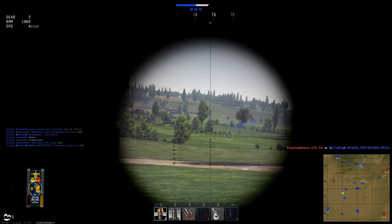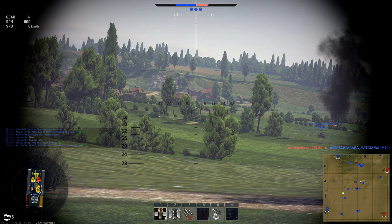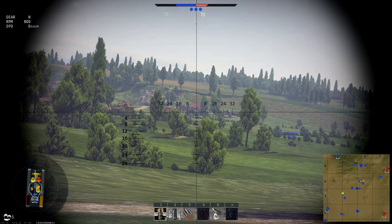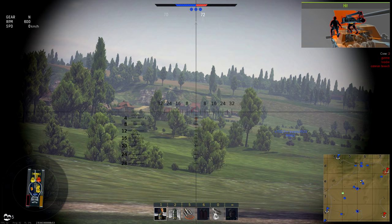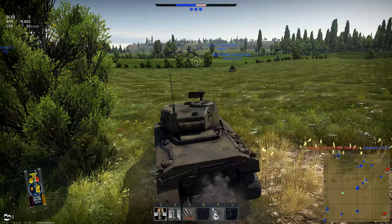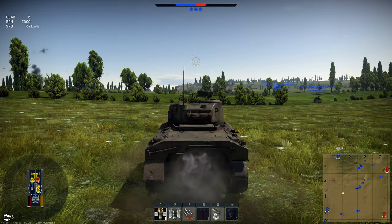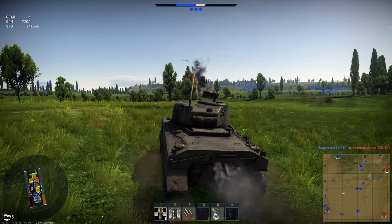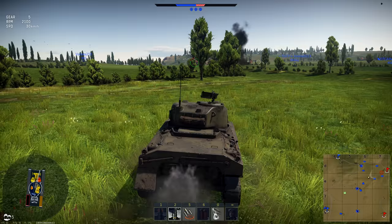There's a ZIS-30 out there. There it is, moving behind that house. I see you moving. We've found our range, boys. He's on the move, we missed the second shot. We've got to go in there and secure number nine - it's possible to get a double ace. Everybody's going to be spawning in their secondaries, tertiaries, and SPAAs at this point. Enemy kill assist on the ZIS-30. Let's give this guy some freedom. It is a damn good day to be an American tanker.